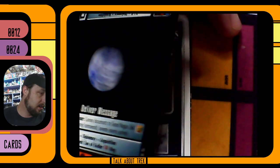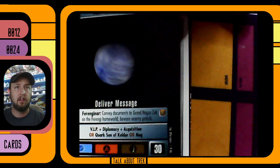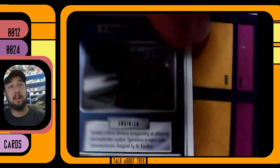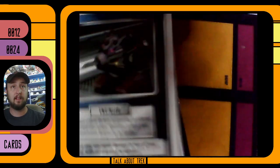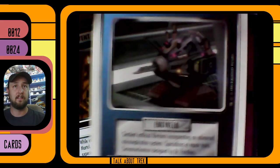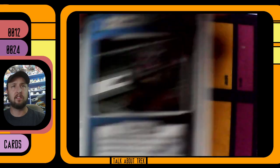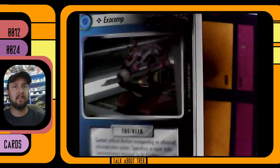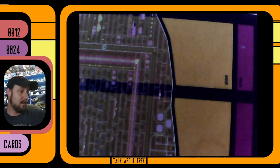We've got a planet — just says 'deliver message.' Oh, this is Ferenginar! Very Ferengi, very Ferengi on Ferenginar. We do have an Exocomp, that's kind of cool. That was an interesting episode, and the Exocomp comes back in Lower Decks too, which is fairly funny.